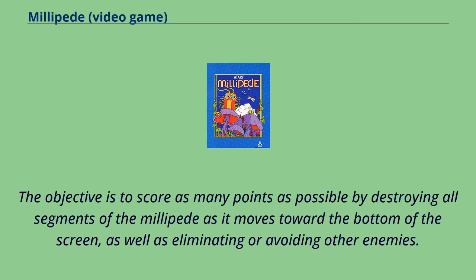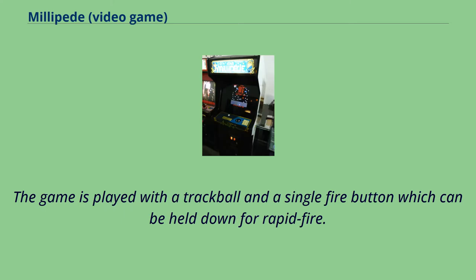The objective is to score as many points as possible by destroying all segments of the millipede as it moves toward the bottom of the screen, as well as eliminating or avoiding other enemies. The game is played with a trackball and a single fire button, which can be held down for rapid fire.